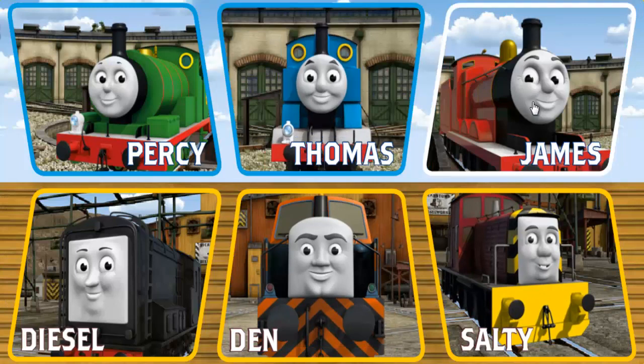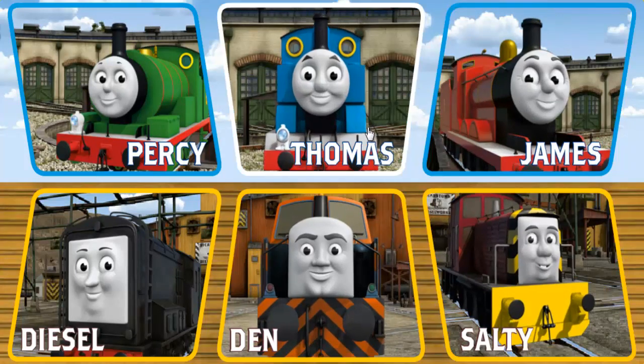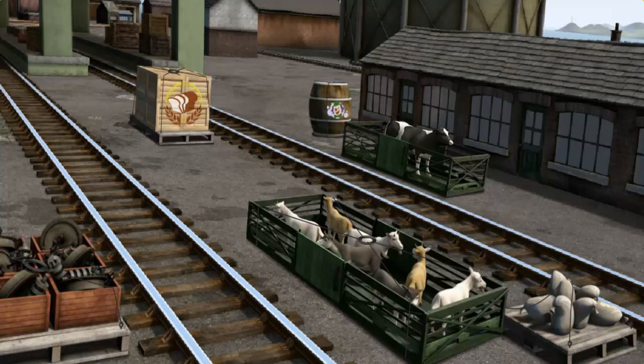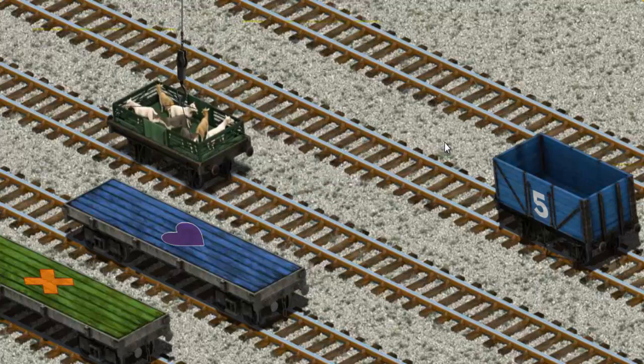It's a busy day at Brendam Docks. Thomas and his friends have many deliveries to make. Choose who will make the next delivery. Thomas must deliver the goats to Farmer McCall's farm. Show Cranky where the goats are. Help Cranky find them. You've found them! Let's lift and load. Now the cargo must be loaded. You've found it!